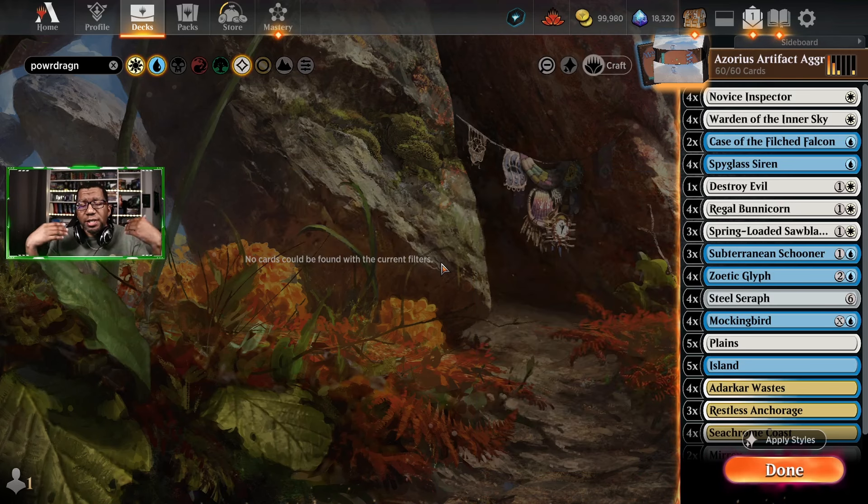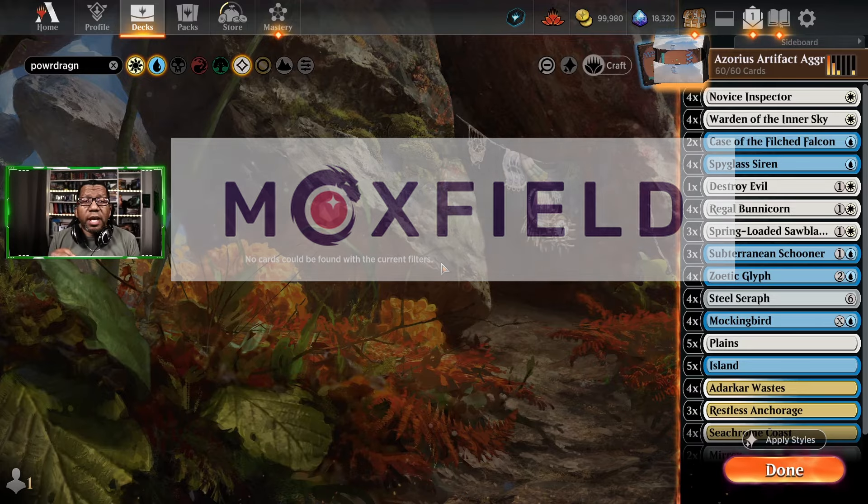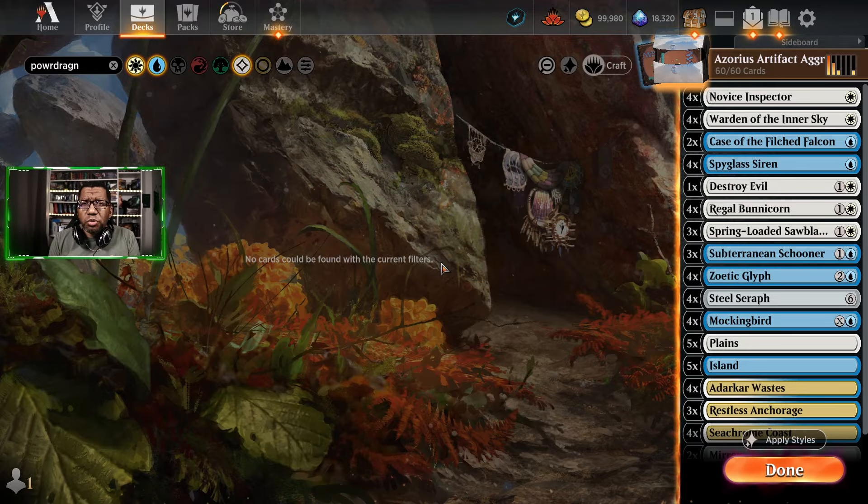I implore you to watch as much of the video as possible because that helps out the channel. At the end when you're done with your viewing pleasure, we'll have a link — it'll take you over to Moxfield where you can download this deck and put it right into Arena so you can play it yourself. Let's go hop in and see if all these artifacts really do their thing.